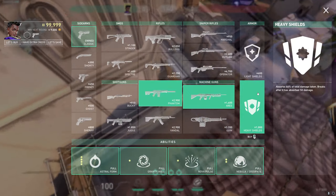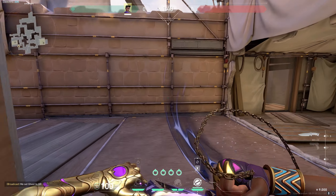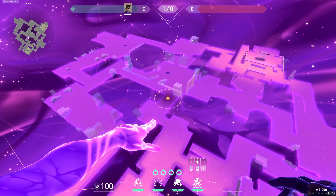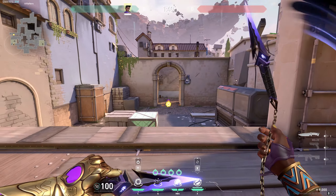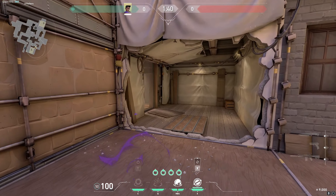The first thing I want to talk about is how to place Astra's default smokes for defense. You're gonna go into Astra mode by pressing X, and then place one star at A-main and one star at B-main. These are your default stars — if the enemies are coming A, you smoke that off, and if they are coming B, you smoke that off.